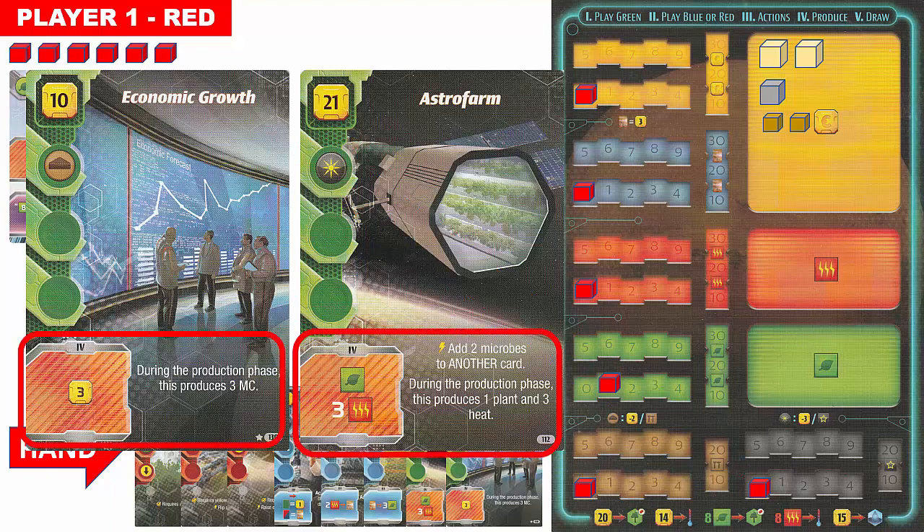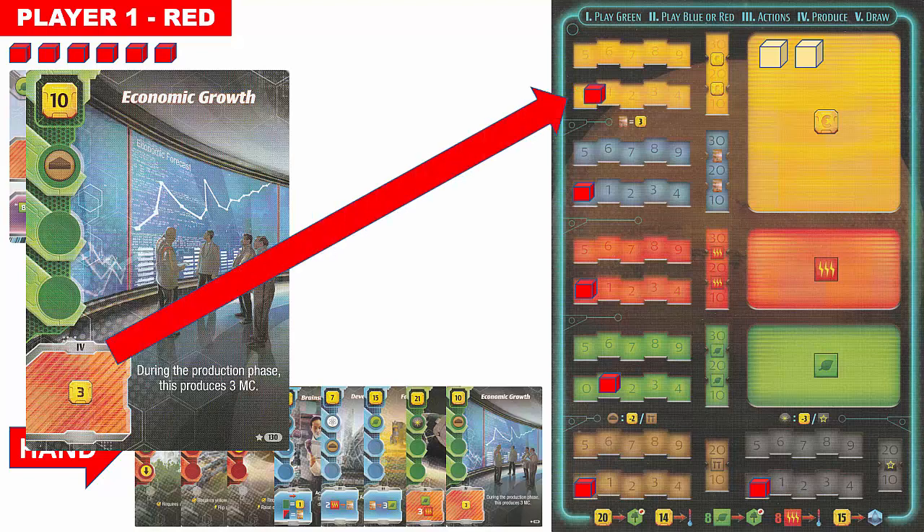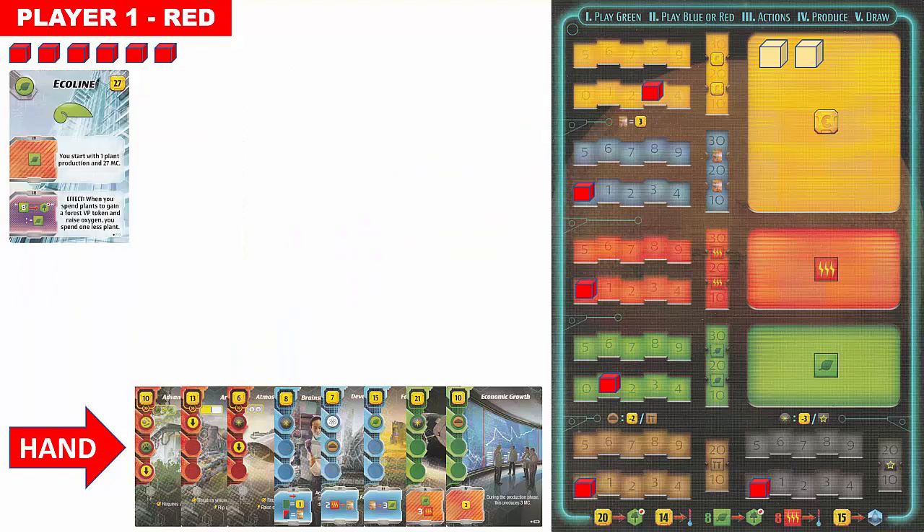The bottoms of the cards show the purpose of each card. The economic growth card will produce 3 mega credits during each production phase. The Astro Farm card will produce 1 plant and 3 heat during each production phase, and also allows placing 2 microbe resources on another designated card when first played. Player one elects to purchase the economic growth card. The cost is 10 mega credits, but because player one played the development phase card, they receive the bonus of paying 3 fewer credits, so player one pays 7 mega credits. The card is then placed on the player's tableau.